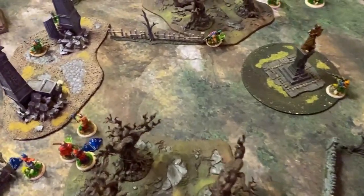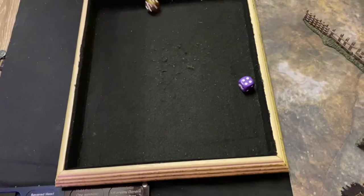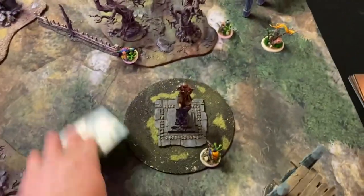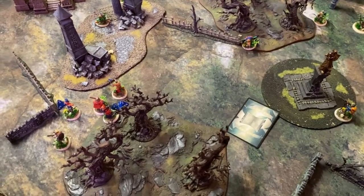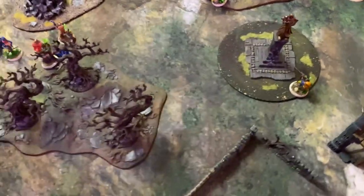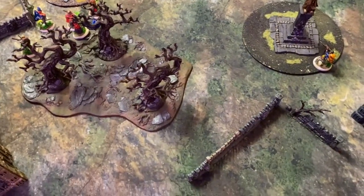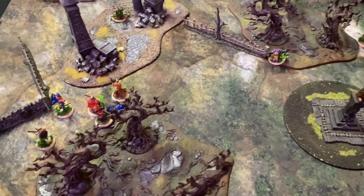Priority for the round: I only get plus one to my roll now — I got a five, you got a three, so I still keep priority. Eric's going to try and heal the Baron — I declare one blue. Stephen says no, I am lying — I don't have any blue. Eric takes two wounds. We then use My Hero to give two energy to the Baron. Baron gets the extra two energy.